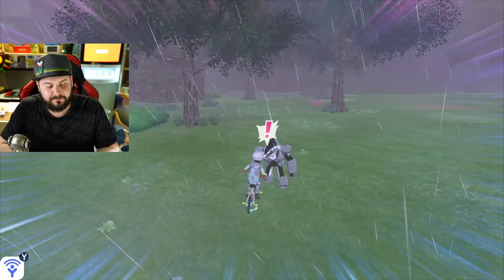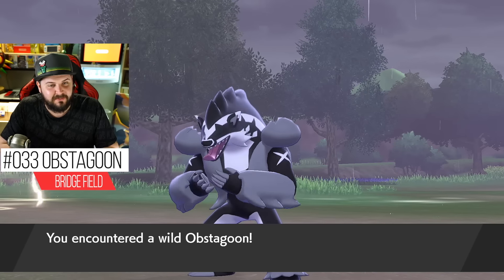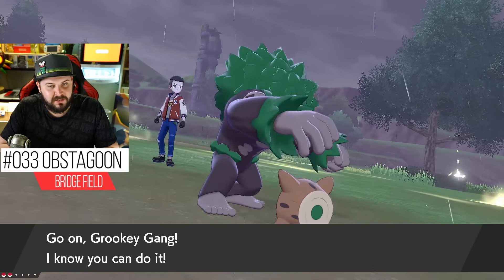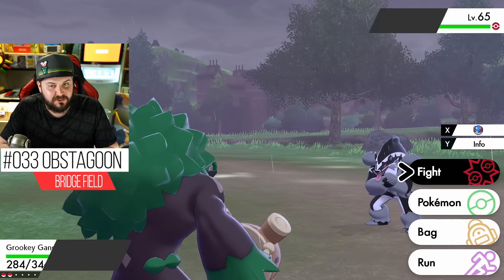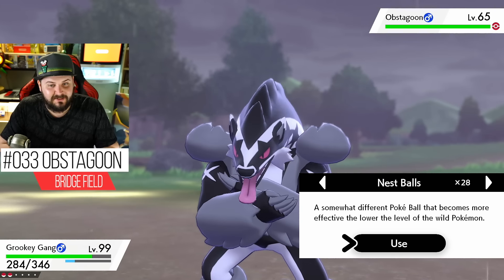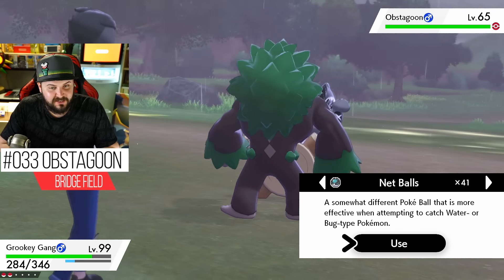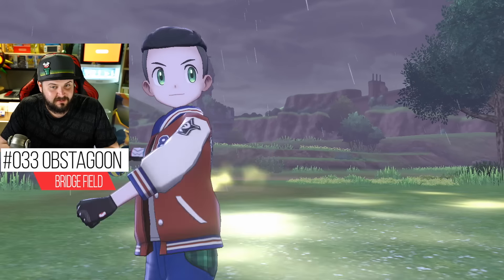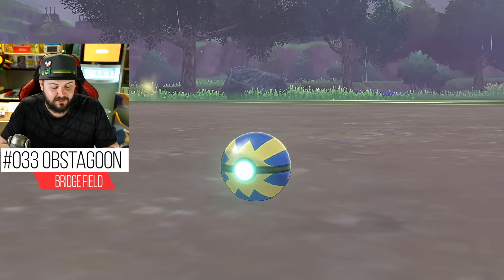Obstagoon is a rare spawn next to the breeder in the Wild Area. These are based on raccoons or badgers or something — and they eat their young — yet this one is hanging out right outside of a daycare where babies are made all the time. Is this thing just feasting on children? Look at that tongue and those teeth!